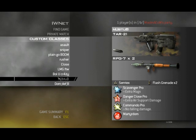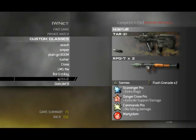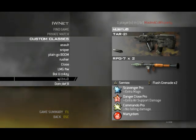On to my noob tubing class. Basically a TAR21 because I love the TAR — I think it's better than a SCAR because the magazine makes all the difference. Of course, noob tubes, RPGs and Scavenger Pro. I don't like to use One Man Army because I think it makes the game even more broken than it already is. And Commando Pro, of course, for logical reasons.